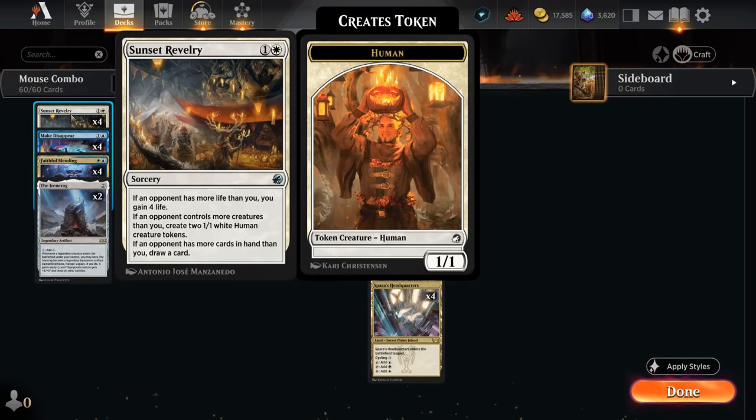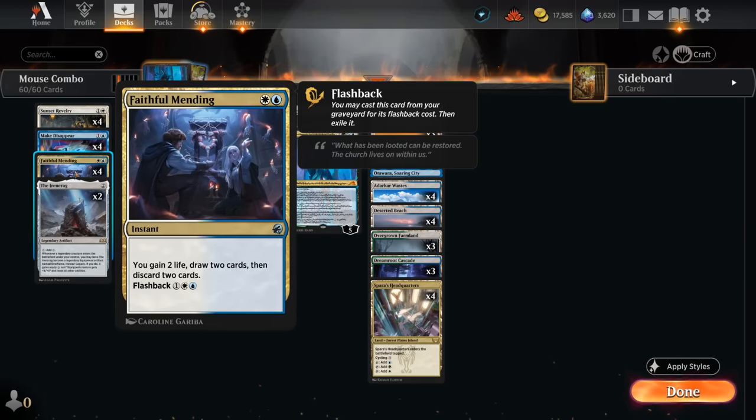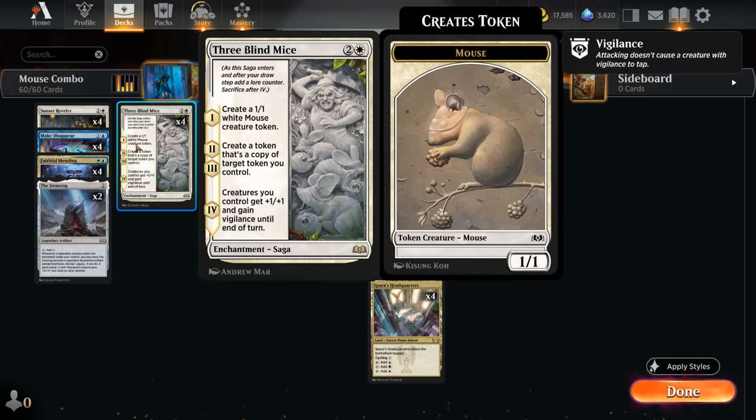Especially in best-of-one where mono-red aggro is quite popular, having four main deck copies of Sunset Revelry is a godsend because it synergizes well with the rest of the deck. It can make a pair of 1/1 human tokens, gain four life, and even draw us a card if we have fewer cards in hand than the opponent. This is more likely on the play, but can also happen thanks to Faithful Mending technically being card disadvantage since we draw two and discard two.